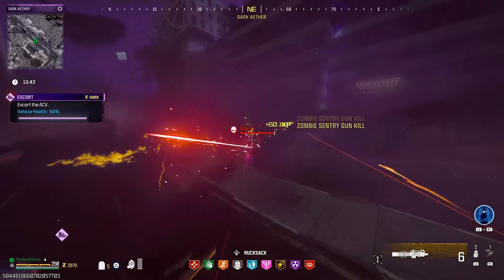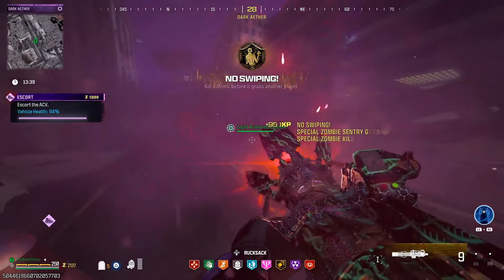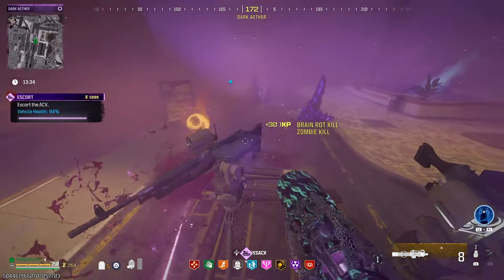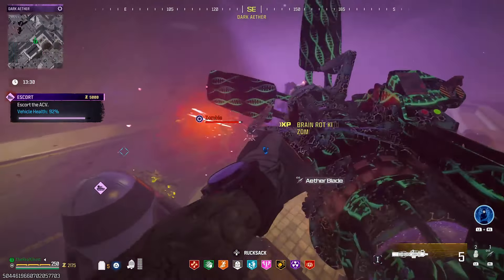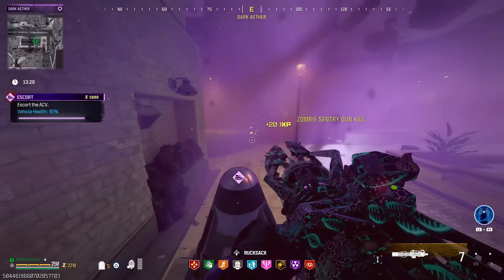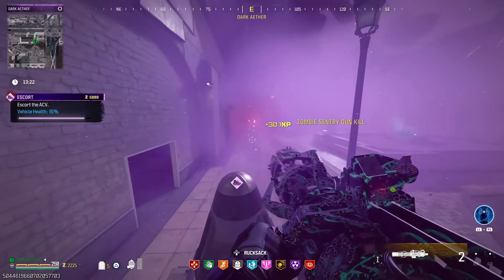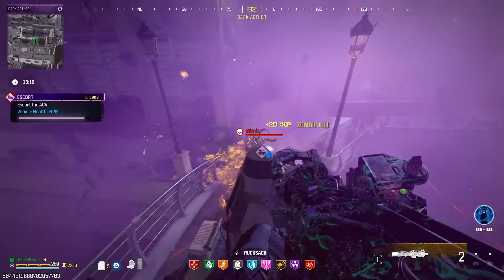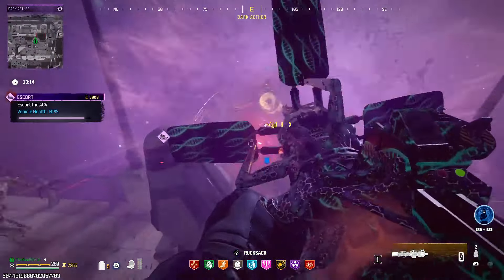Besides the sentry guns, cashmere grenades, and a couple of sulfur vials, the number one thing I'd recommend bringing if you've been able to farm one up is a disciple bottle. This guy made it through the entire run — he was with me when I spawned into the dark ether and he was with me when I extracted. This isn't going to happen every single time, but if you watch their back and deal with zombies attacking them, they will definitely last quite a while.